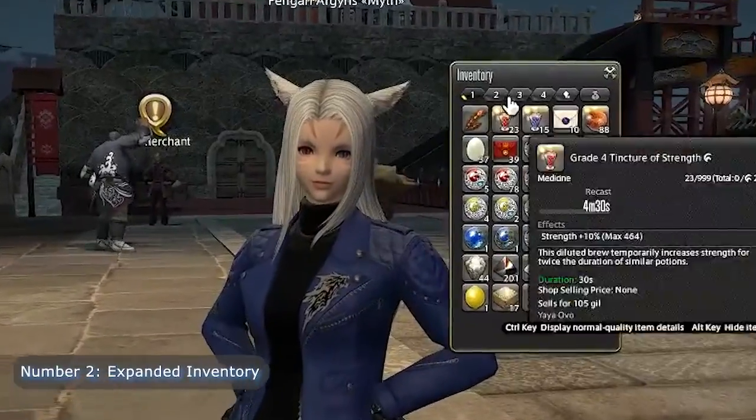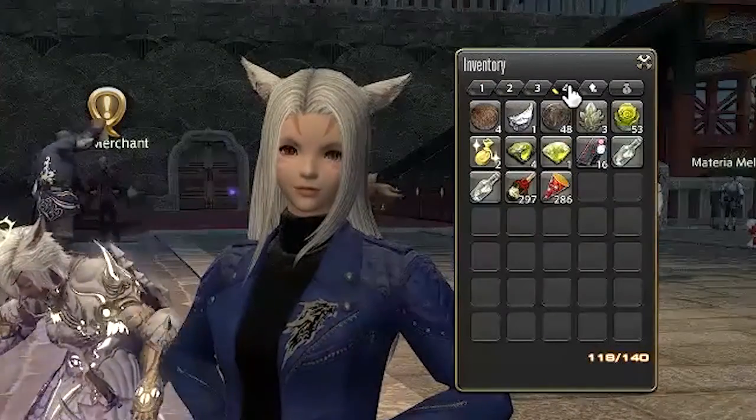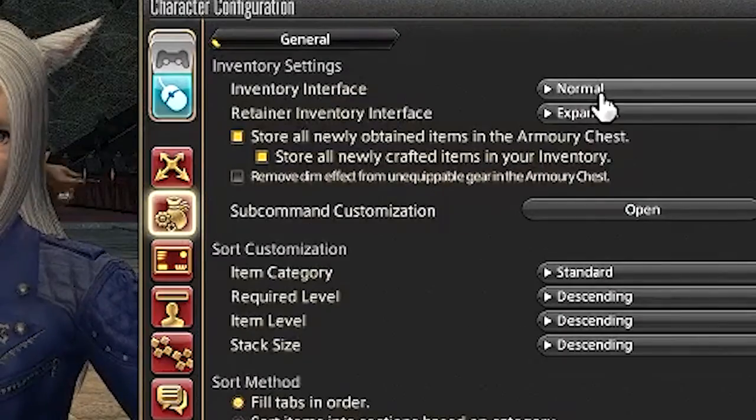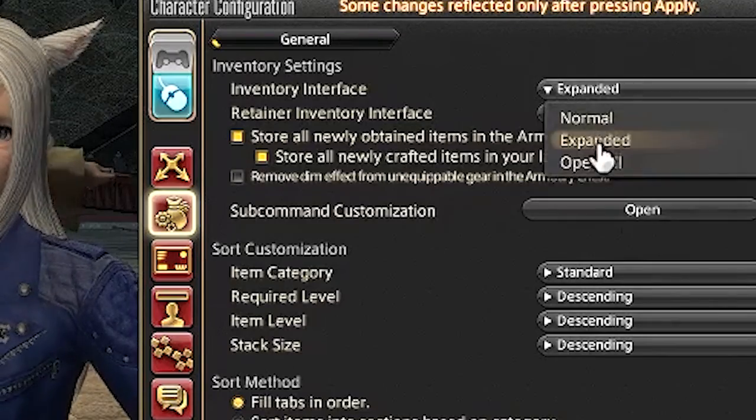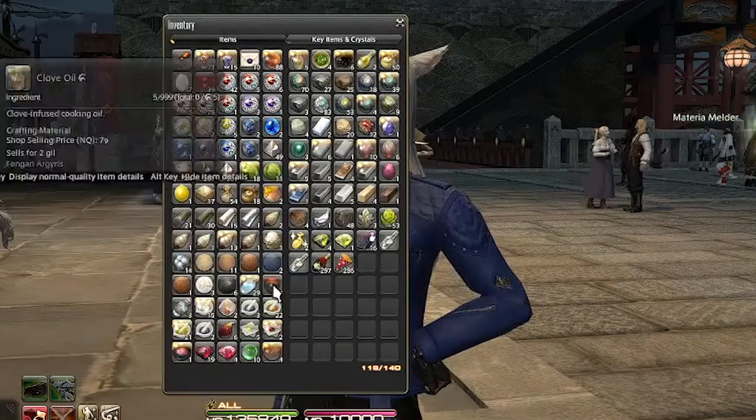Number 2: Expand Inventory. Finding your items between tabs can be a pain when you start getting more items as you progress through the game, especially if you're rolling for gear in dungeons even though you don't need them — you know who you are. There's a way to look at all your items at once, and then you'll realize how much of a hoarder you are and how much of a mess your inventory is.